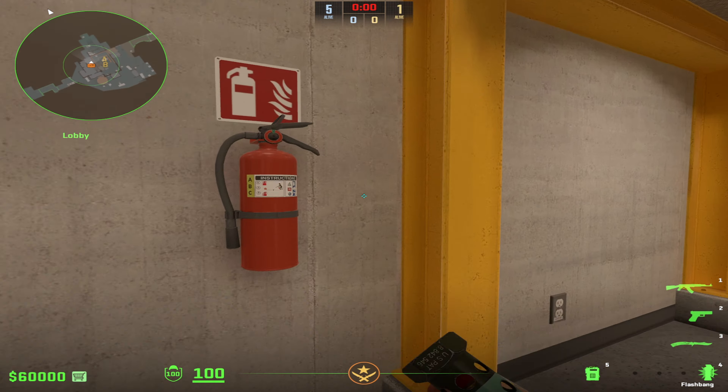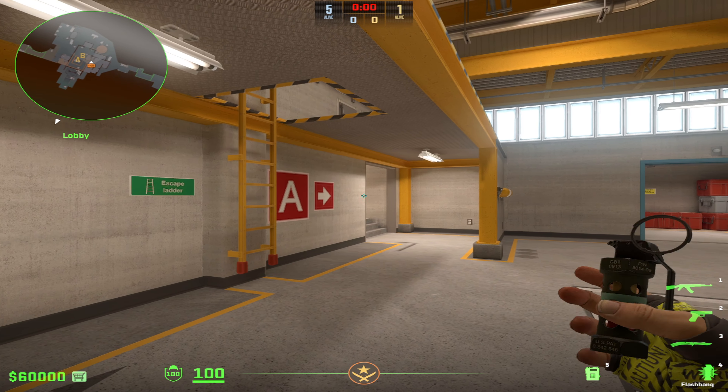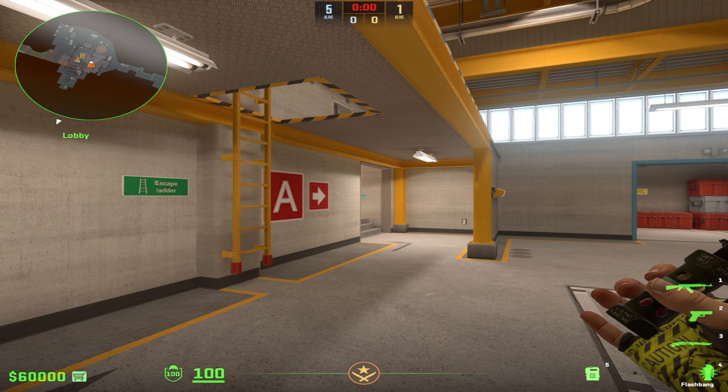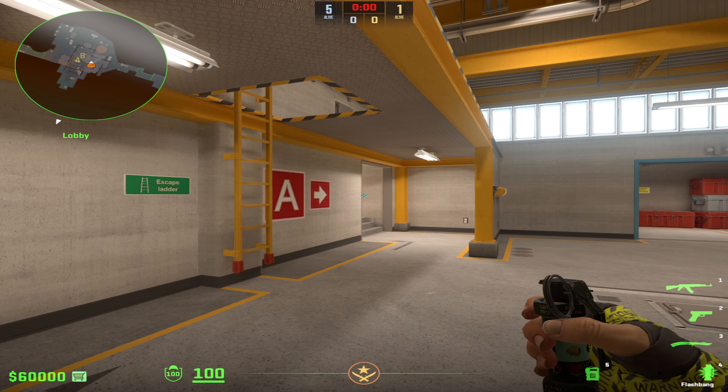You're going to come to the side of the fire extinguisher and the yellow beam — make sure you walk in between them. Once you're in this corner, you're going to find this arrow and go over until you're at the doorway, and you're going to find this dot here. So: arrow, between the doorway, and the dot — like this.